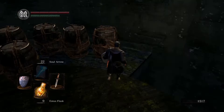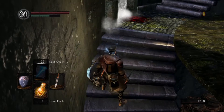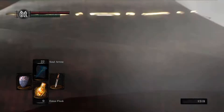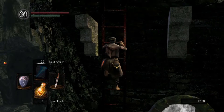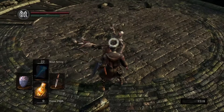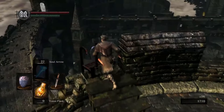After this fog gate is the boss, so I'm going to equip the gold pine resin. You'll see it's very good for killing this boss quickly. There are two guys up here who will shoot arrows at you if you don't kill them. So you have the boss and then two archers shooting bolts — basically the same thing. They are very annoying if you don't kill them beforehand.